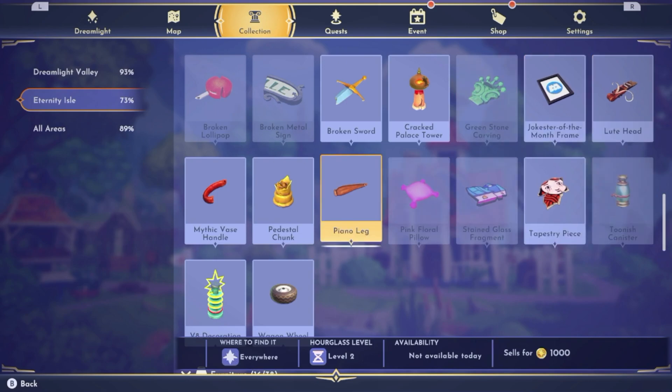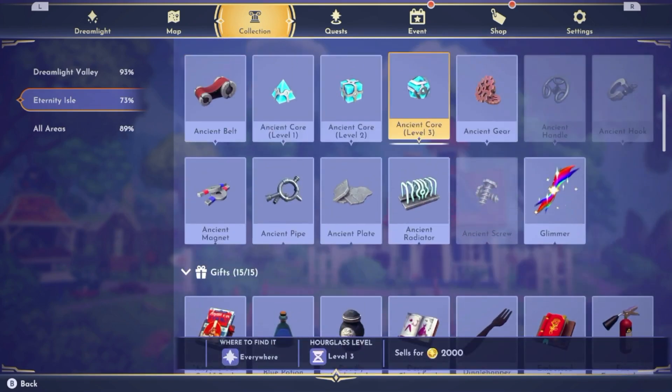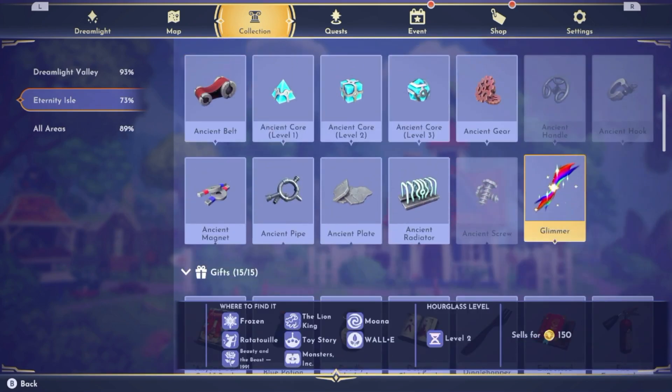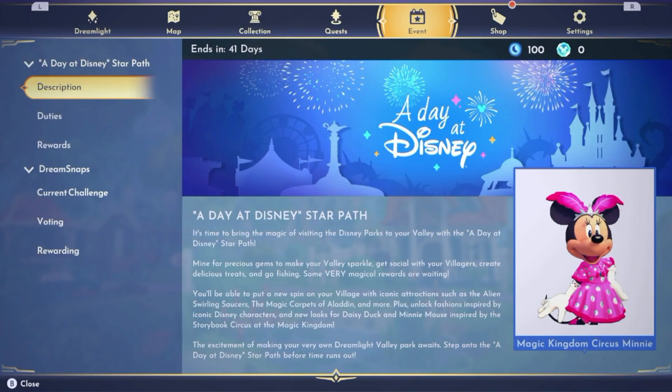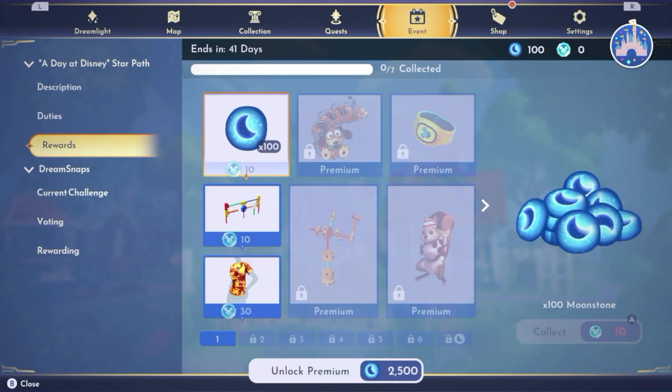Currently today the greenstone carving is available — I think that's the only thing available today. This actually helped me quite a bit. These are required to make certain furniture. For example, the cracked palace tower will make the little diorama of Agrabah shown in the Aladdin movie in the sultan's palace. You need at least 10 of these and then 25 glimmer — the glimmer is probably going to be the one that takes a lot longer to get. This is new for your star path.